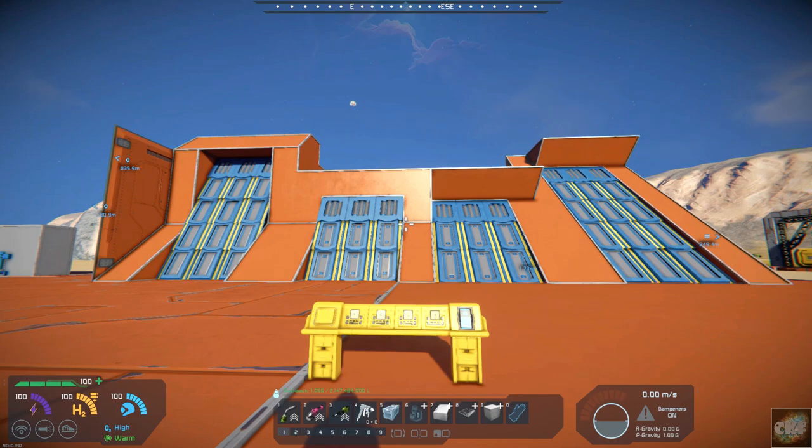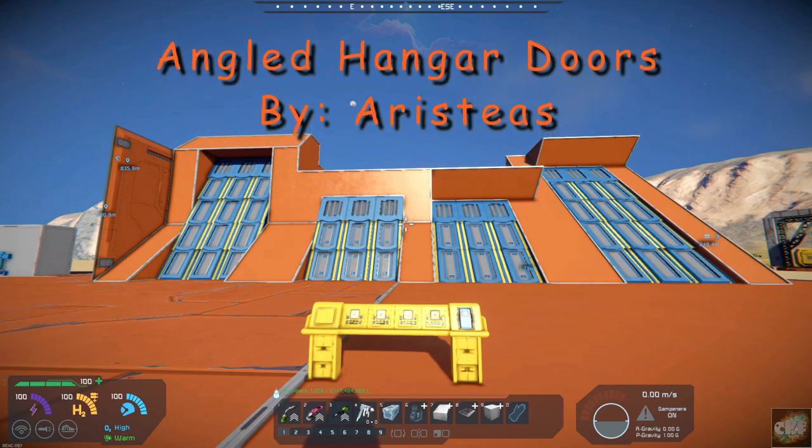Hello all you space engineers out there, Commander Kingfish here, and it is Mod Wednesday. Today's mod is Angled Hangar Doors, and it's by Aristis.